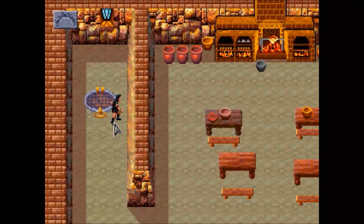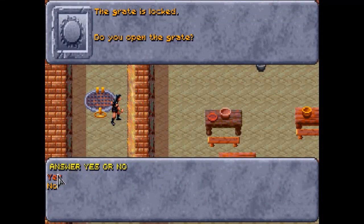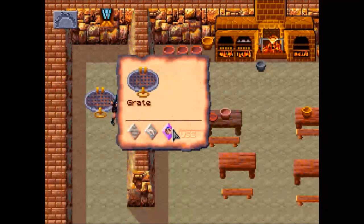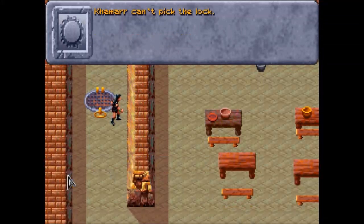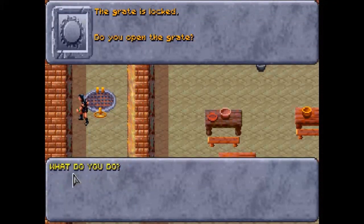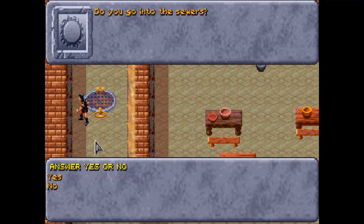Here's the grate — it's locked. Do we want to open it? Of course we do. We can either try to rip it open or pick the lock, but we have a rogue so let's pick the lock. There we go! Once we go into the sewers we are all done with the arena. I think I'm going to call it an episode here — I'd rather do the sewers on its own. Thanks for watching and I'll see you in the next video.